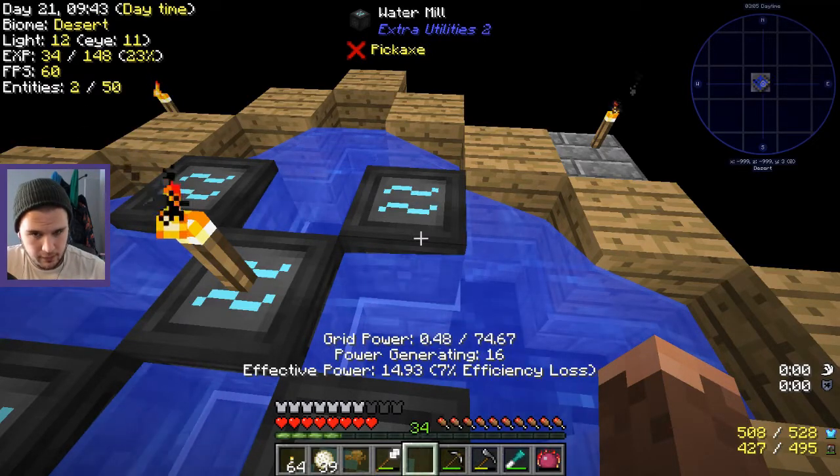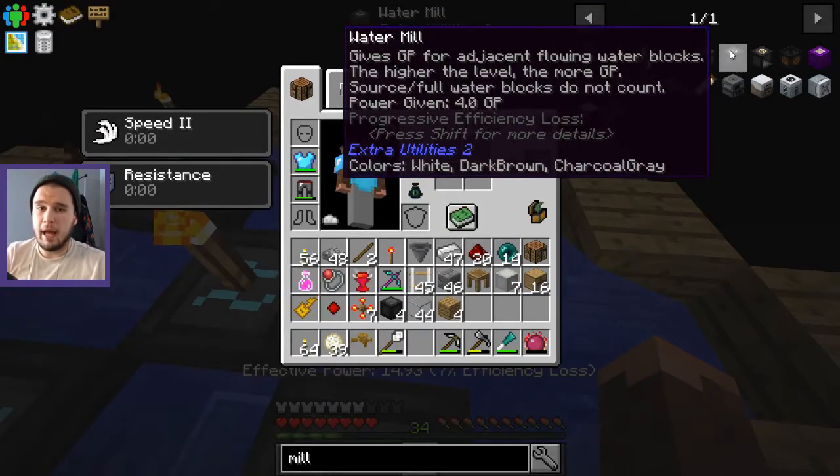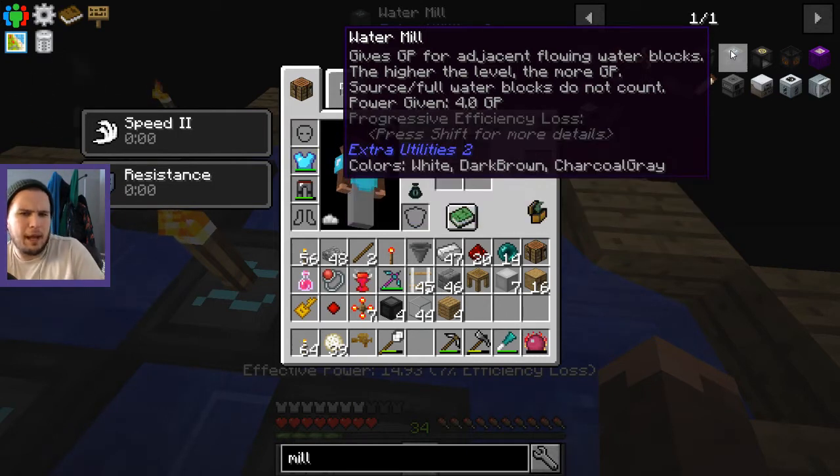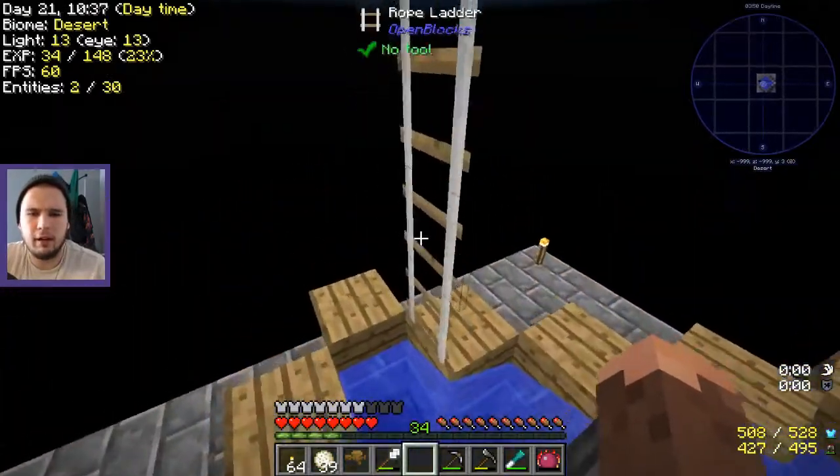That's not the worst, but it's kind of weird math I don't like. It's still a loss - so instead of getting even if we go all the way up to 512, from 0 to 64 you're getting 16 GP per block, then for the next 64 you're getting like 11 per block, and then for the next 512 you're getting 8 per block. That's not bad, that's easily understandable.